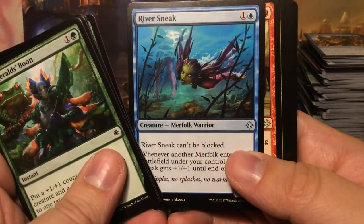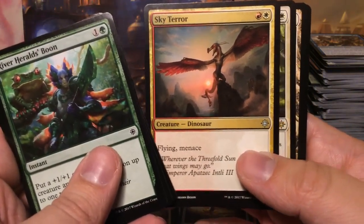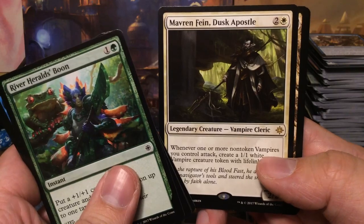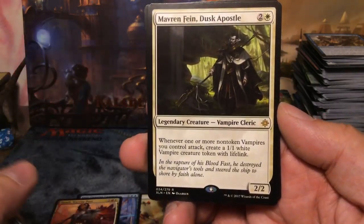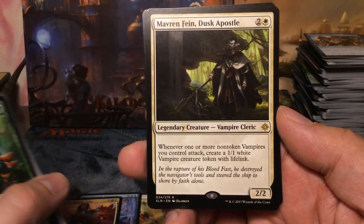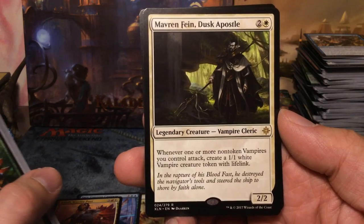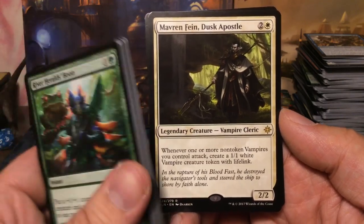River Sneak, Raptor Hatchling, Sky Terror, and we have Mavren Fein, Dusk Apostle — three mana 2/2 legendary creature. Whenever one or more non-token vampires you control attack, create a 1/1 white vampire creature token with lifelink.